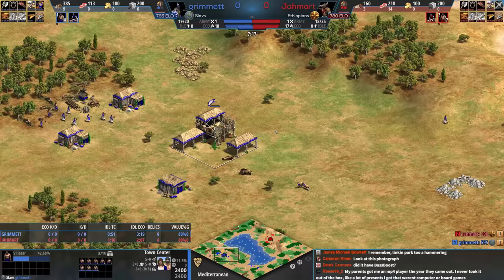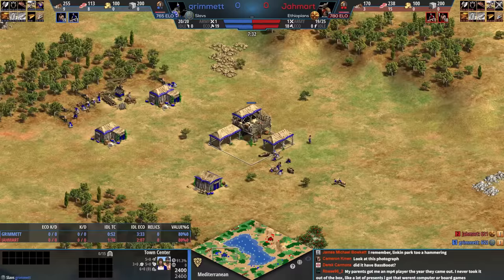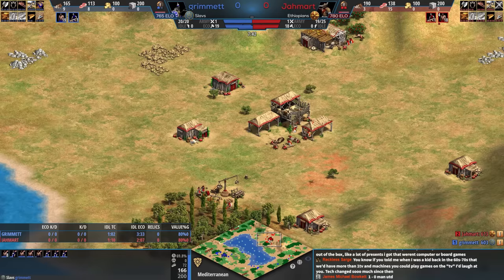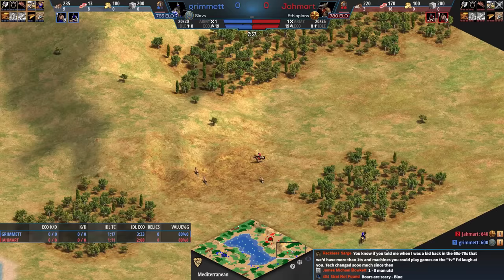The town bell's been rung. Blue's economy has been a mess — villagers having to chop around the house, town bell triggered — but we do have a dock now, which is really nice. The most important thing is that blue still has kept consistent build production. Also, both blue and red have found a lot of extra goats out here.